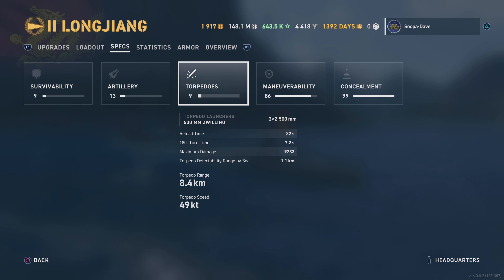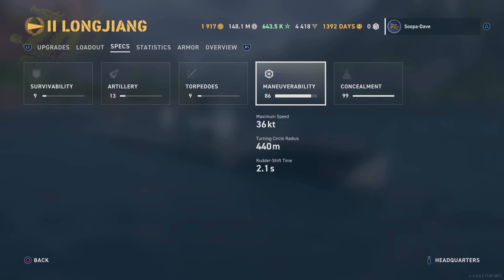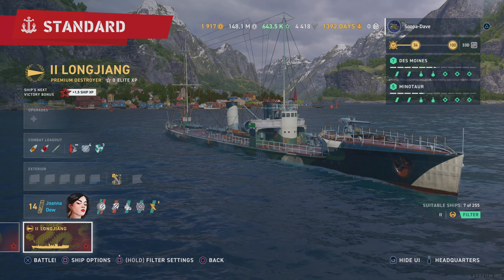The torpedoes are really solid for what they are, it's super fast for this tier, good rudder shift everything, and great detection. So with a commander on it we'll put on Sidechain — that's just a thing — and we'll throw that on.